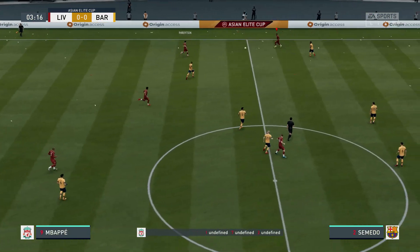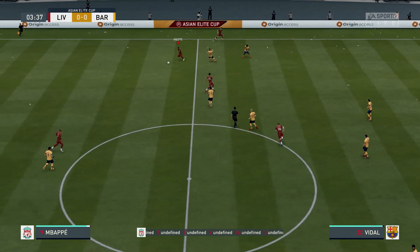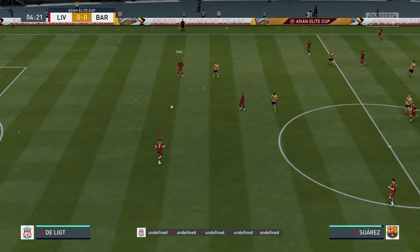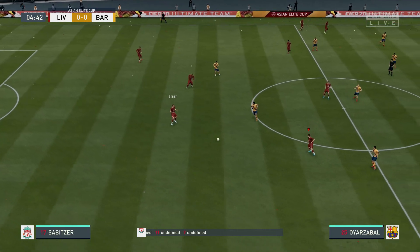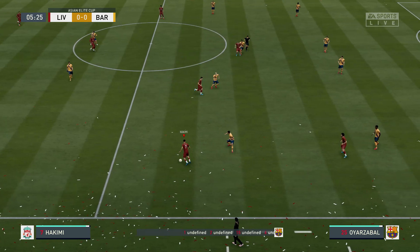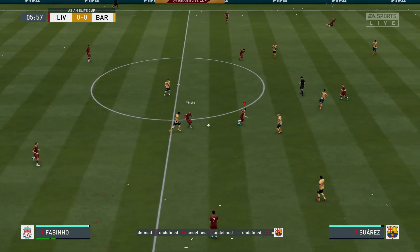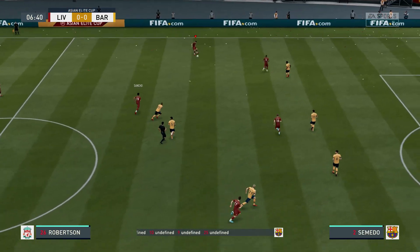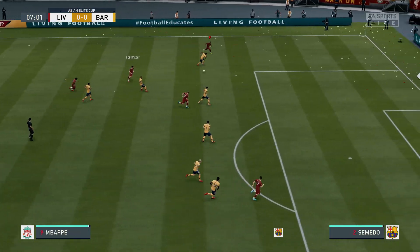Here's the lineup. In goal is Alisson. Virgil van Dijk plays with Matthijs de Ligt in defense. Jadon Sancho plays alongside Marcel Sabitzer in midfield, and the main striker is Timo Werner. Marcel Sabitzer, Jadon Sancho to Robertson on the attack here.